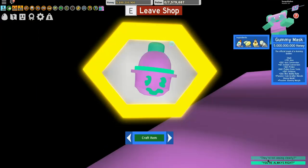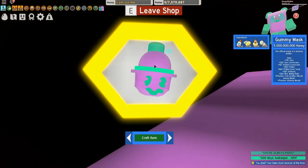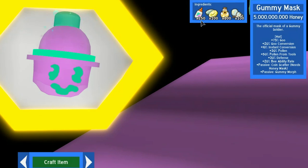We're getting a little message from the gummy bear, so we don't have much time. We can get the gummy mask for 250 glue, 100 enzymes, 100 oil, and 100 glitter. Let's go ahead and craft this item.